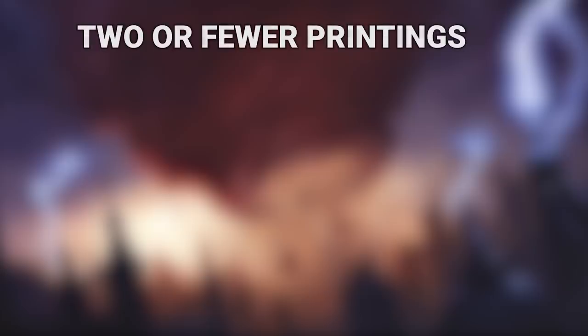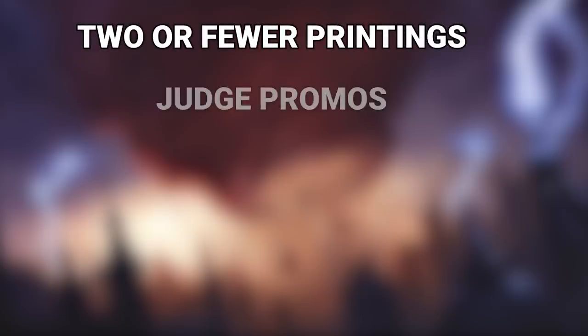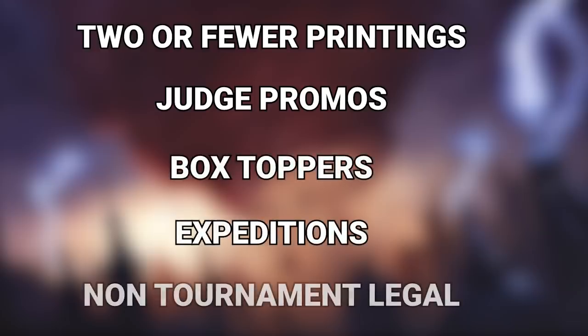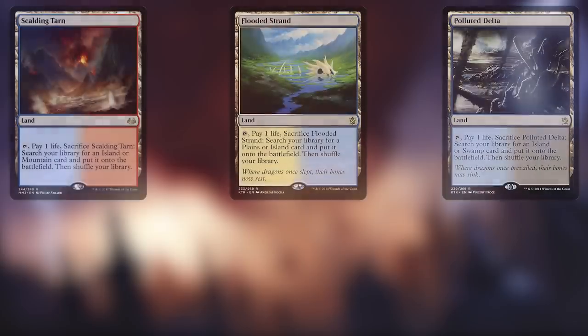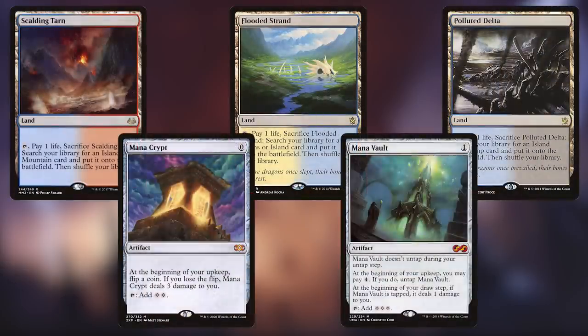We will be doing our best to limit the cards on this list that have seen two or fewer printings. We will also do our best not to consider things like judge promos, box toppers, expeditions, or non-tournament legal cards like gold-bordered tournament decks, because those are run at such a low printing and they don't do much to increase the actual availability of a card. We won't be including anything on the reserve list, for obvious reasons. We also won't be including cards that will be expensive no matter how many times they are printed — this includes things like fetch lands, rocks like Mana Crypt and Mana Vault, and so on.